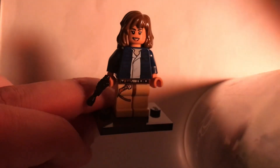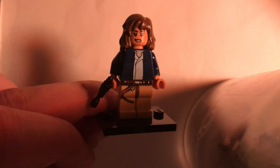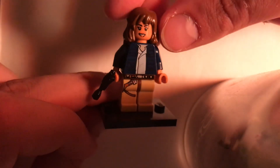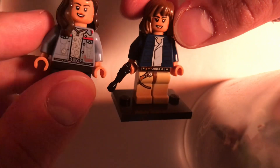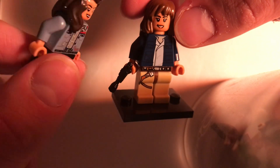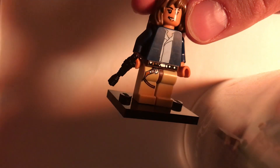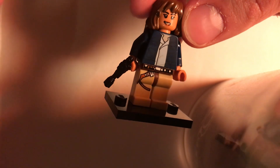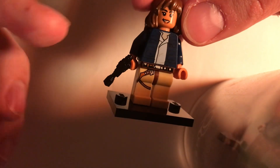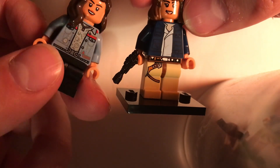The head is from Sammy from Jurassic World. You don't have to use her, but I think it looks nice. You could alternatively use America Chavez — she has a very nice head. And she has a pretty good jacket too. I used the Han Solo jacket from Episode 5. I like this because it's white on the inside, like the actual costume, and blue on the outside, which I think works.